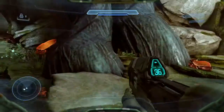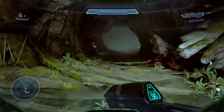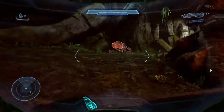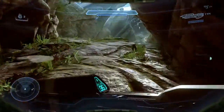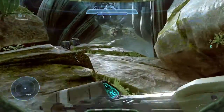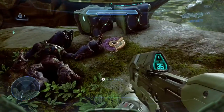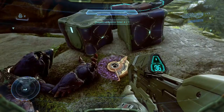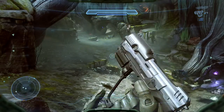Pretty early on in the mission, after you've come down out of the ship and continued down the path for a bit, before you move forward and make that big right turn and encounter enemies for the first time — there's a tunnel on the left in the wall and you come up with a little wraparound, and by the dead Grunt is a piece of intel.